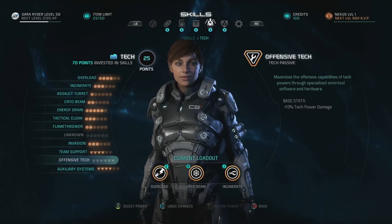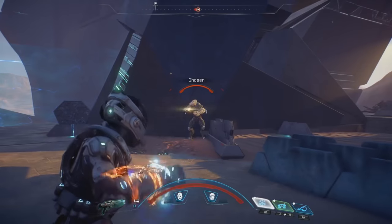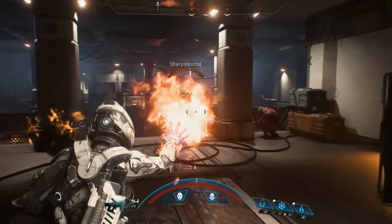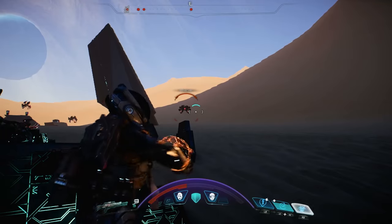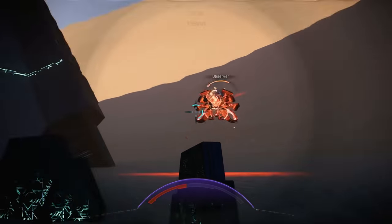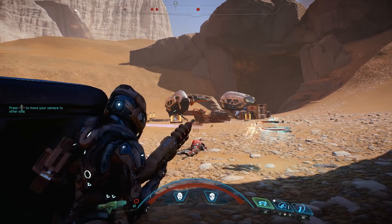Tech skills allow you to equip your Pathfinder with more experimental weaponry, or focus on strategic improvements for you and your squad. Cryo Beam and Flamethrower give you more offensive punch, while skills like Invasion or Energy Drain weaken your opponents and make them easier to take down. Want a little extra help? Deploy your own Assault Turret.